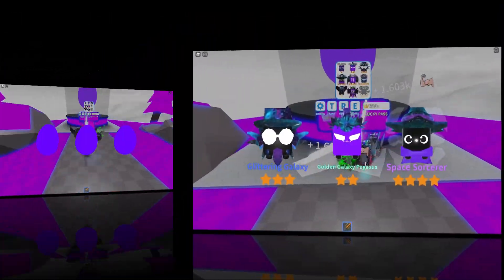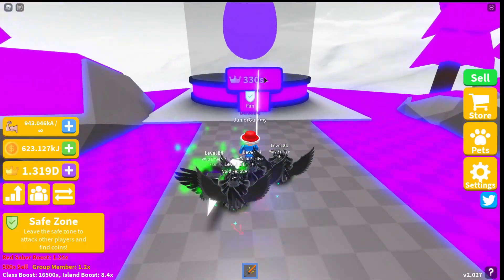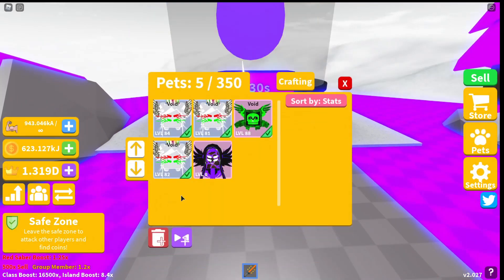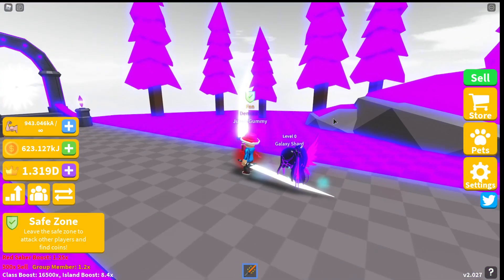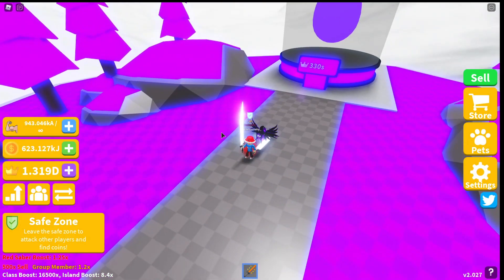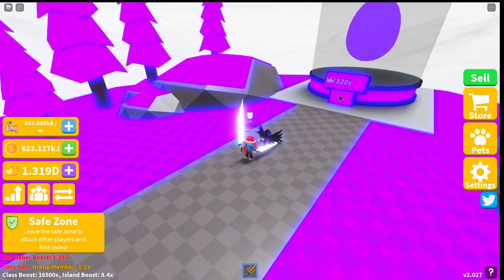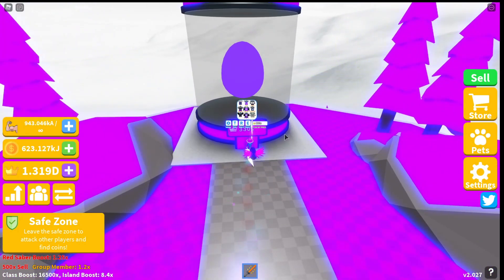Alright guys, we just hatched the double moon right here. We hatched the moon just now. Let's look at this galaxy shard — looks like a pretty cool pet. I'm gonna equip it right now. This looks actually pretty sick; I like how the island goes with the theme of the pets. Now we're gonna try to get the triple moon.